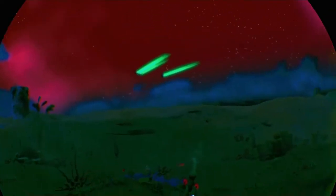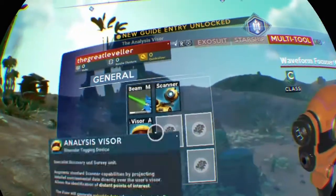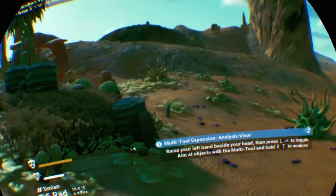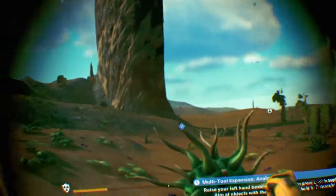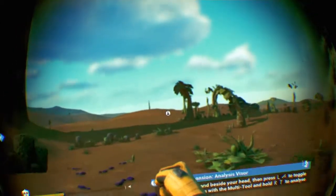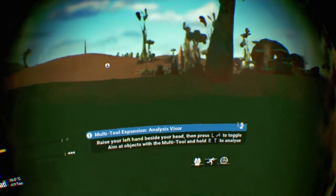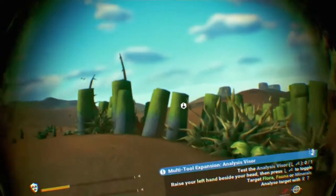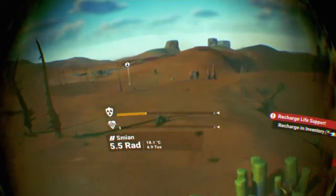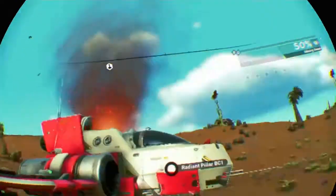Can nobody see me? I managed to craft an analysis visor for my helmet, so now I can find my ship again. I think that's it — we went miles out of the way. That's normal. That was silly. Oh shit. Well, that was stupid but at least I found my ship. Let's keep on exploring.